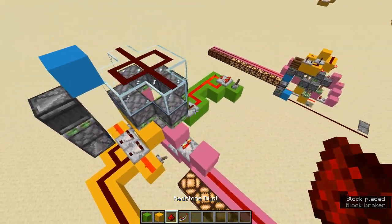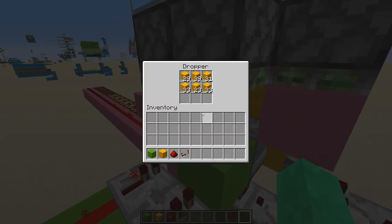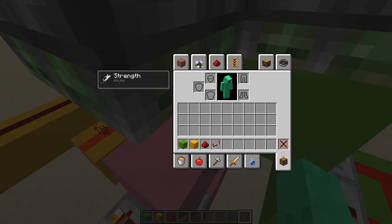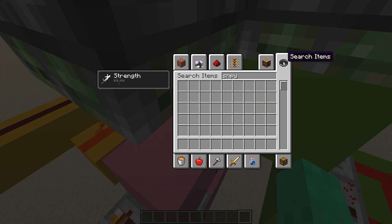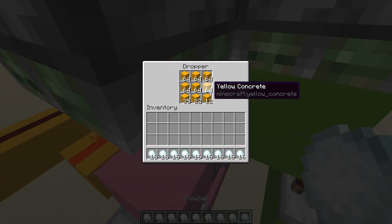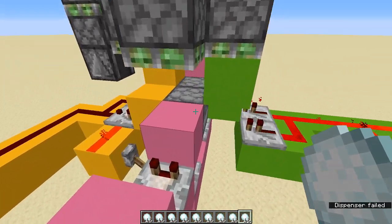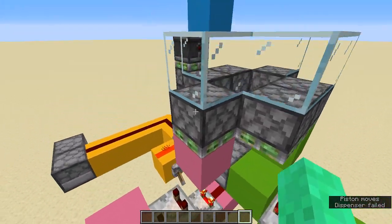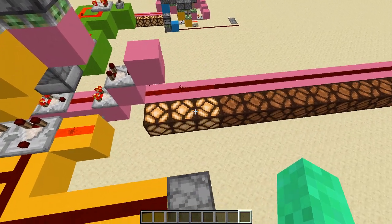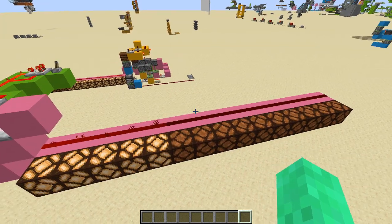I'm going to stop updating the redstone so it stops pulsing and flipping over when it shouldn't be. Also, the items in the dropper — it actually depends on what you want the amount of items to go between. You can use items that only stack up to 16, for example snowballs right here. If we just take all these items out and put the snowballs in here, you can see that they'll actually go from one side to the other, and you'll see this redstone lamp climbing up a lot faster than originally.